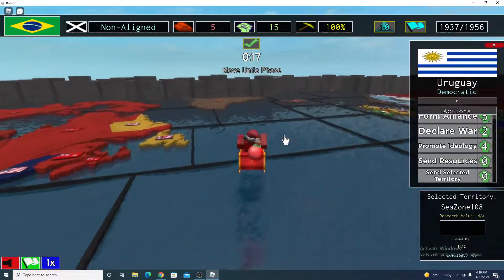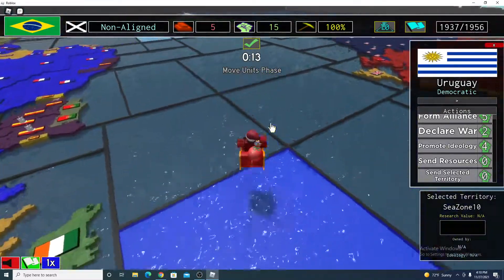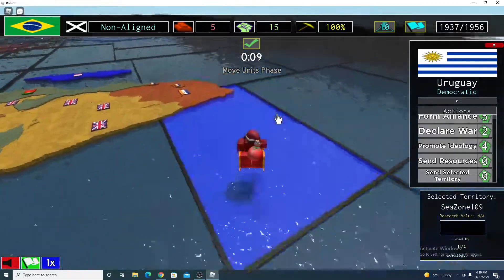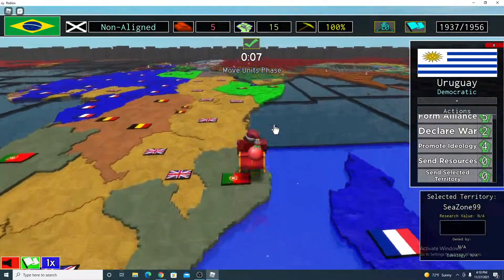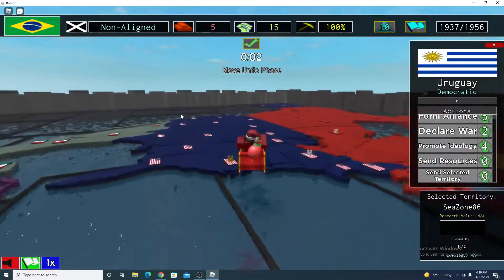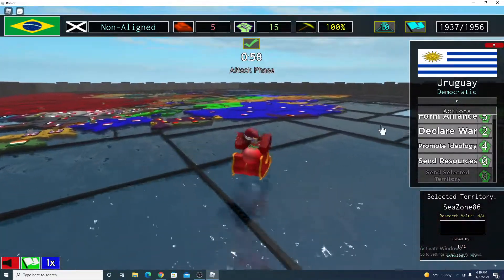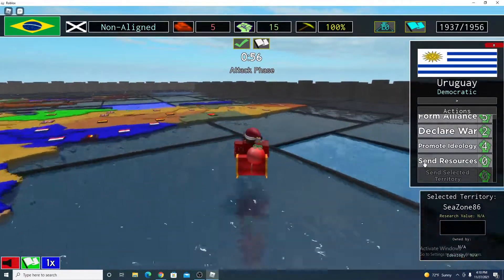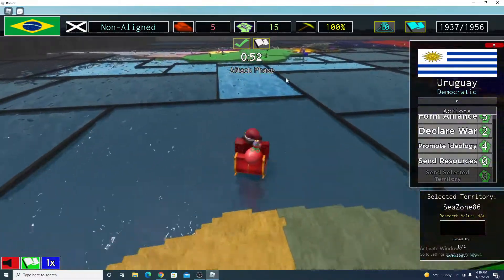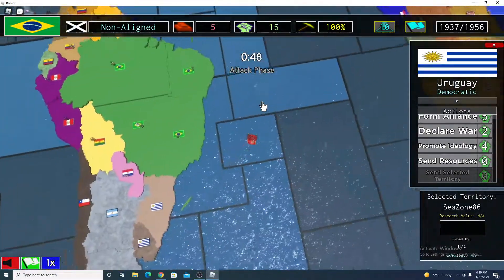This was a short one — I made it because I've seen so many people struggling with this. For sending resources, you can do it at any phase: purchase, move, and attack. But for sending a selected territory, you can only do it on purchase or move. So you gotta remember that.